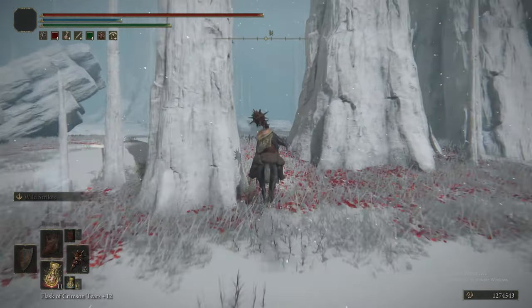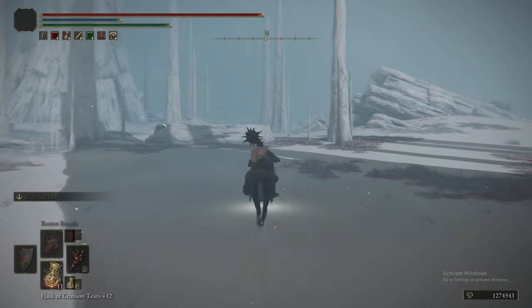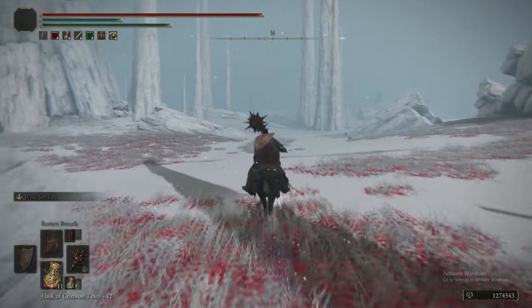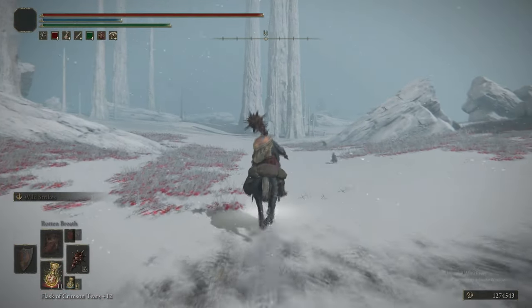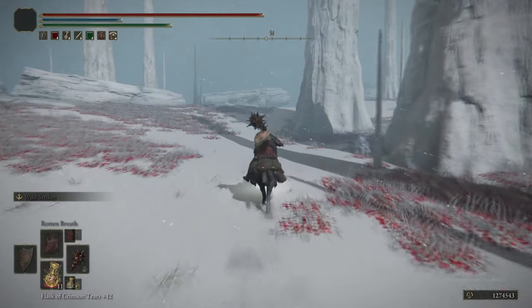I remembered there's one item — from this big tree, head west. I can't remember what the item is, but I just caught it before we missed it. I think we have to break a statue open. A Runebear. Now I understand why we had to deal with a Runebear — yeah, it's a statue. You could just use the quit-out method.